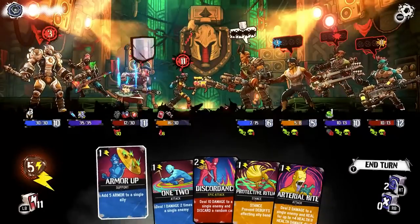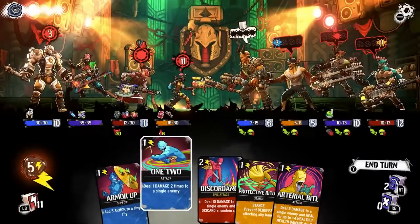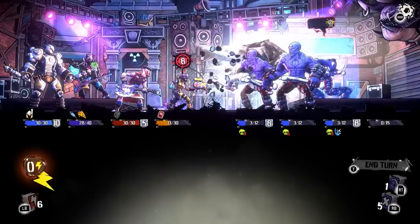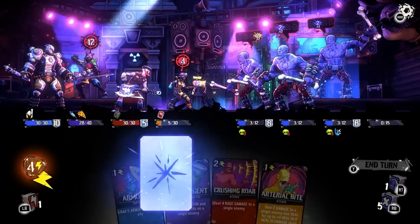What really makes Power Chord shine is the fantastic gameplay. With each turn, you're given a few cards and energy points. Each card costs a certain amount of energy, giving the player limited options. When the demons complete their turn, you're given new cards and the same energy, and then the loop begins.